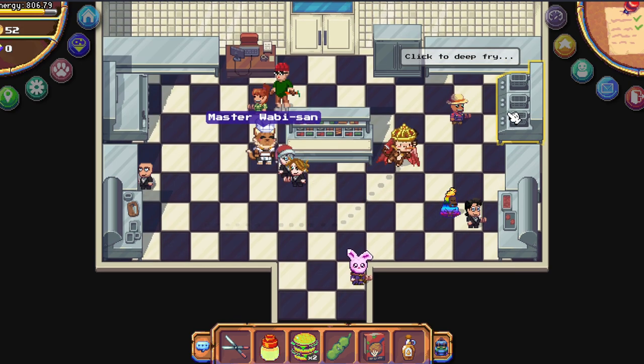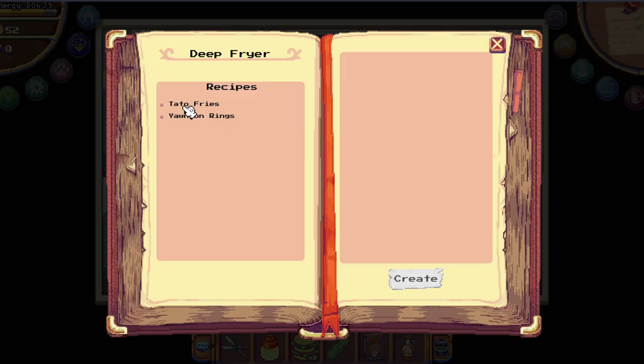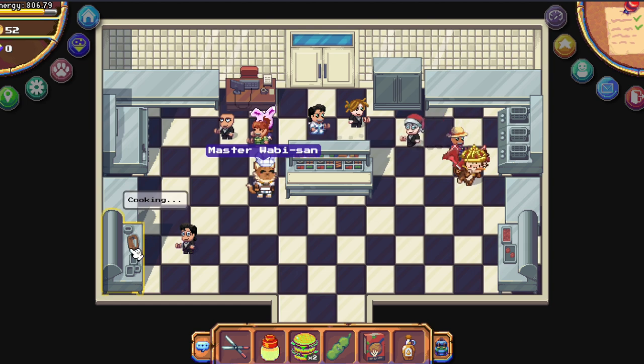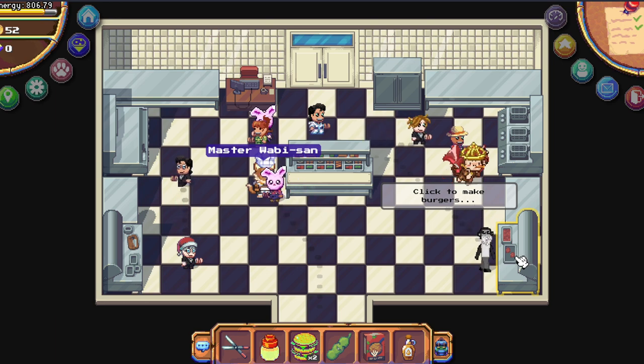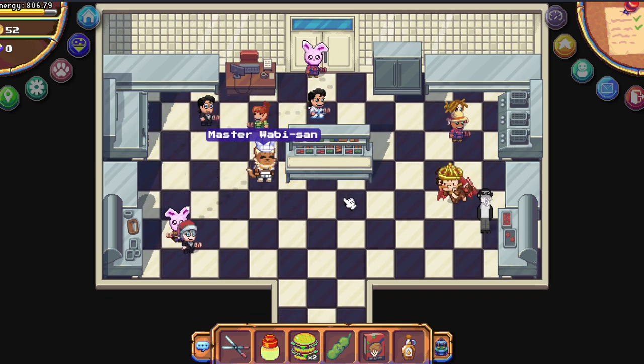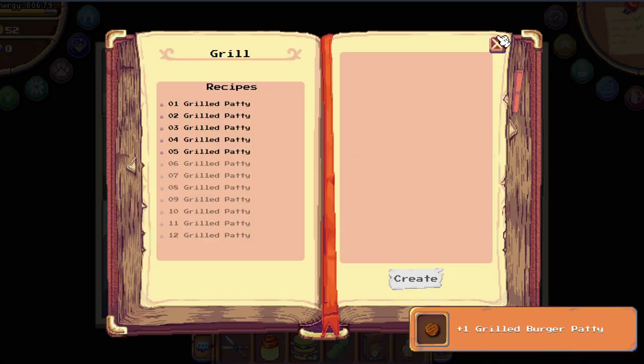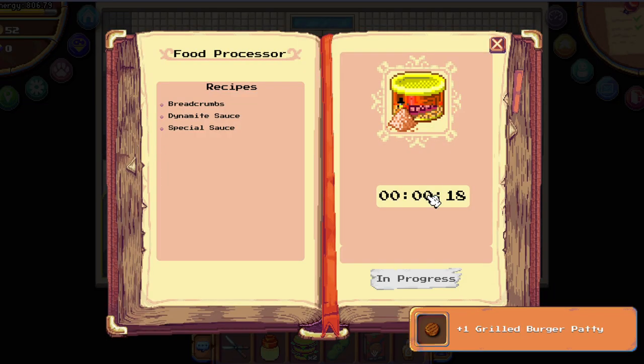Besides burgers, we can also fry onions and potatoes. We do those here — we need one crop, one oil, and one breadcrumb. To create one breadcrumb, put three burger buns on this chopping table right here. That's the workflow.